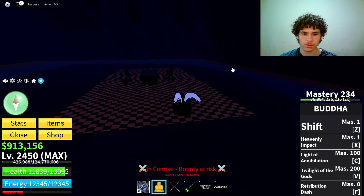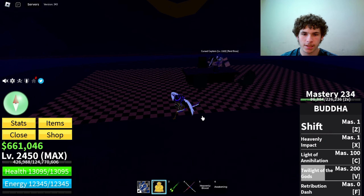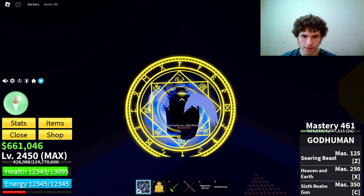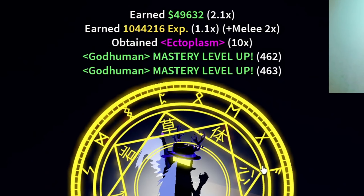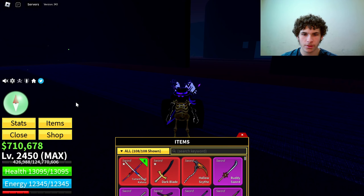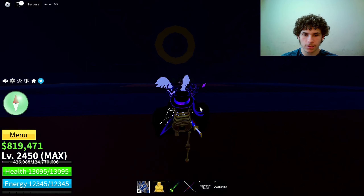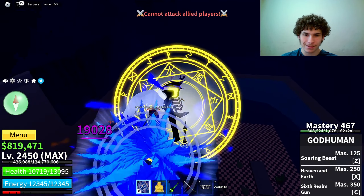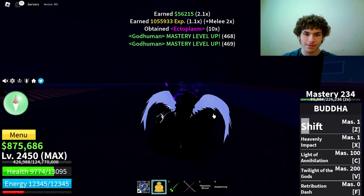While I was grinding for ectoplasm the cursed captain spawned, so hopefully I get the hellfire torch first try. He's really tanky so I called in some backup. I also believe he drops 10 ectoplasm. Unfortunately I didn't get the hellfire torch, but I did get 10 ectoplasm.